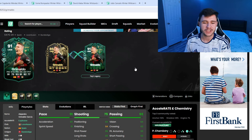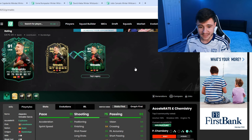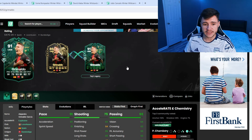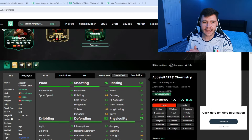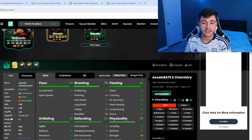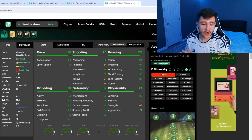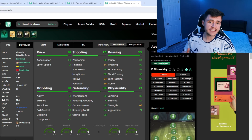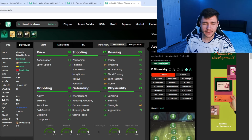The next player is the informed Grimaldo card. He's currently extinct on the market, which is unfortunate, but an 86-rated card can become a 91-rated Peps Legacy evolution card. He has a lot of versatility — he can play left back and left mid positions, and potentially center mid if you manipulate your formation. The fully evolved card has four star skill moves, four star weak foot, 91 pace with 90 acceleration and 91 sprint speed.